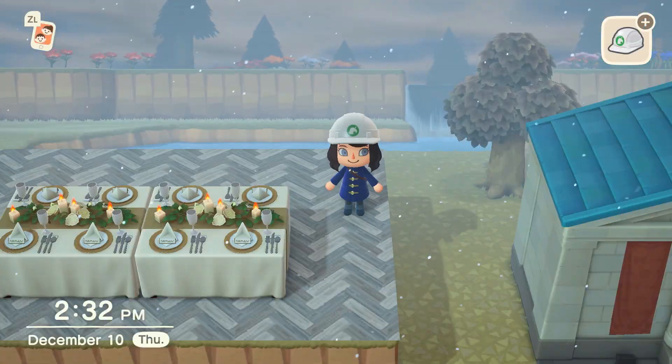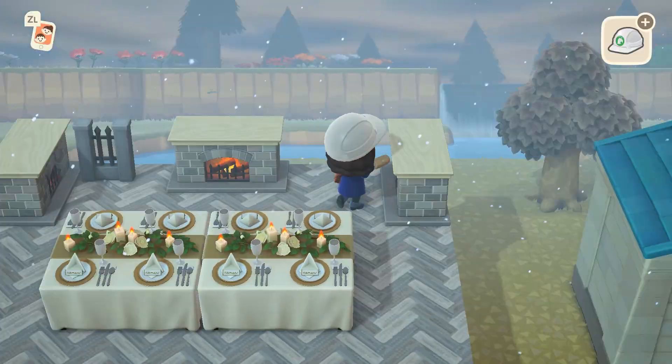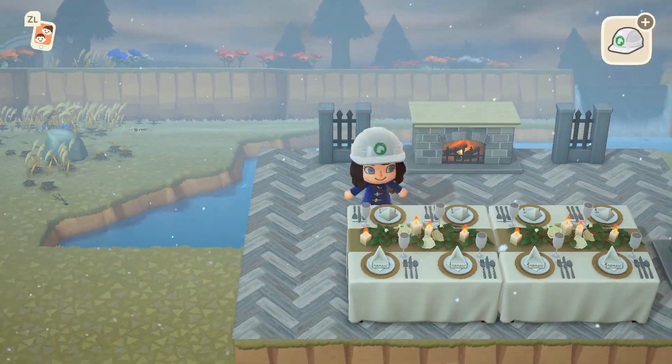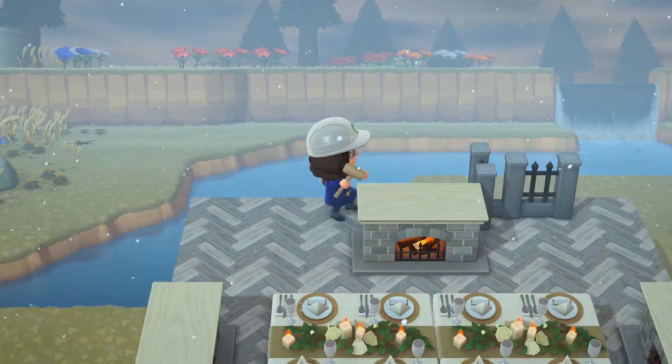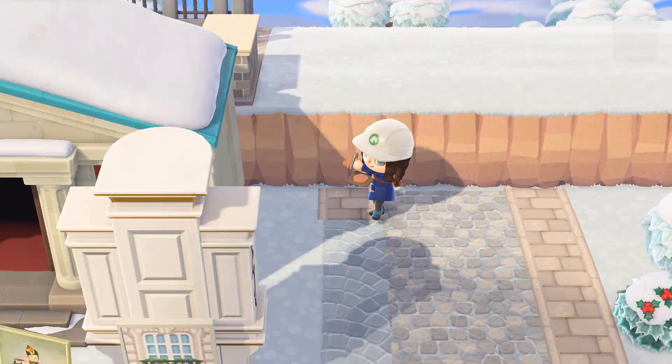I used fireplaces for a cozy touch that will allow me to place items on top if I feel like decorating them. Then to the side of the museum, I extended the walkway to where I'd like to add a staircase up to the viewing platform, which will also connect with the cathedral.